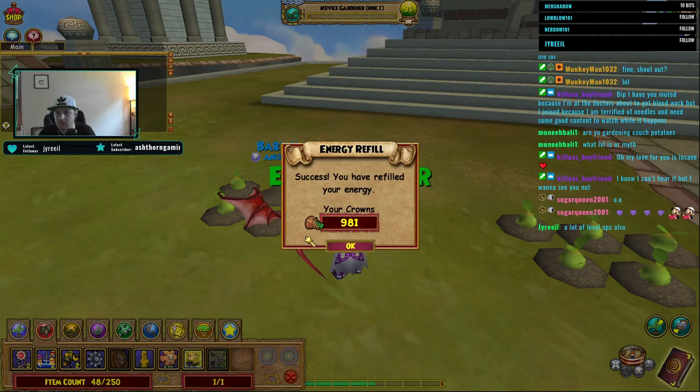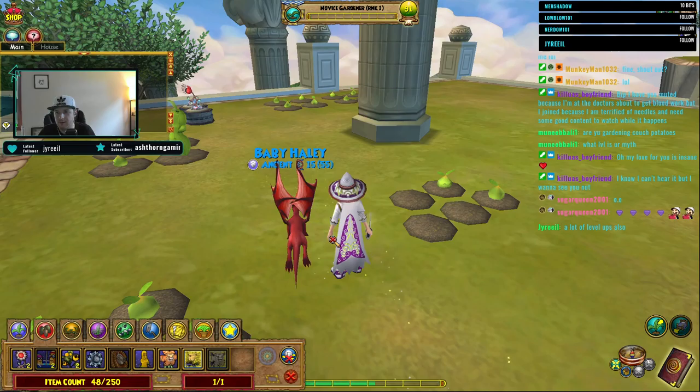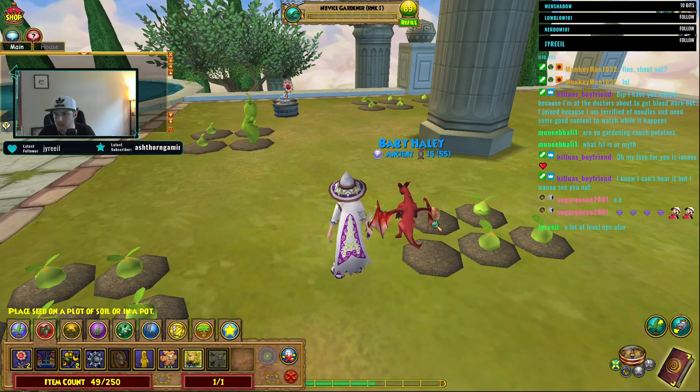Out of energy. I don't always have crowns on me - I just happen to be lucky and have these. It's like, you know what? Let's just - I got crowns, let's do some gardening. Why not? It'll be enjoyable.